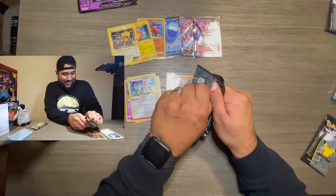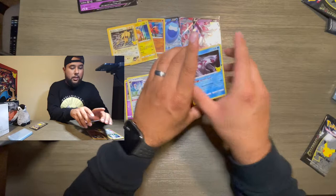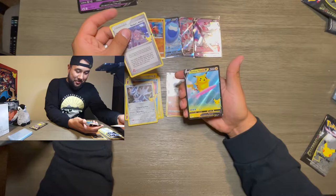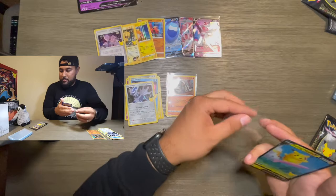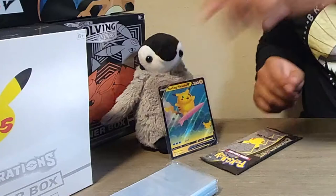Let's open more Celebrations. Palkia, Dialga, and a Rocket's Admin trainer card — let's go! — and a Surfing Pikachu V. Okay, that pack was nice to us. My partner Walter here — I said 'to us' because I got Walter here, you know. You like this Pikachu? All right, that one's all yours then — I'll put it right next to you.